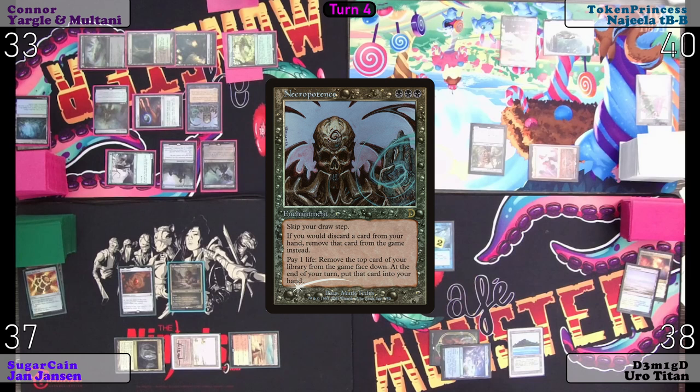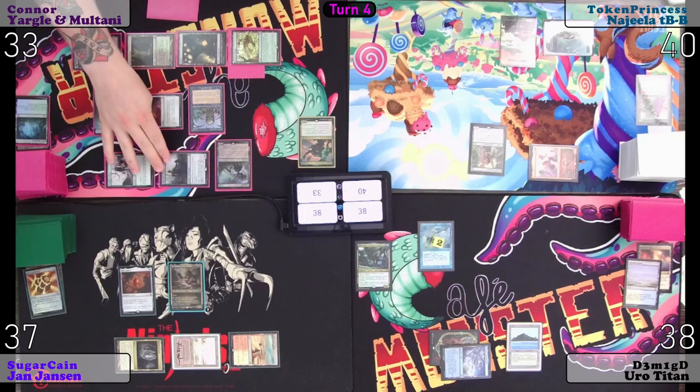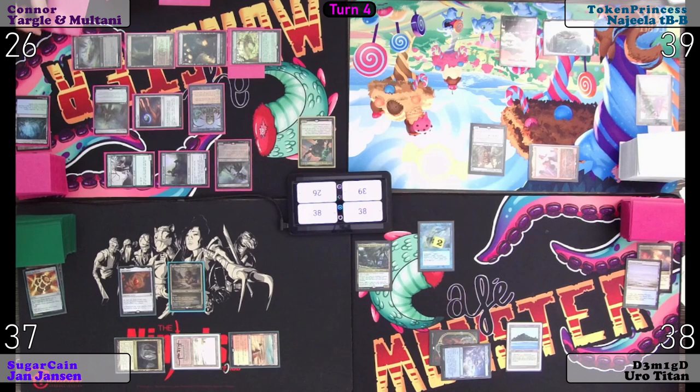Go to combat. Alsuhr Shepherd going at Token Princess. Second main — I am going to pay seven life. Go to my end step, put these in my hand and pass. I do have to pitch one card. Goreclaw, Tarot, Cowl, Sisma — in the graveyard.